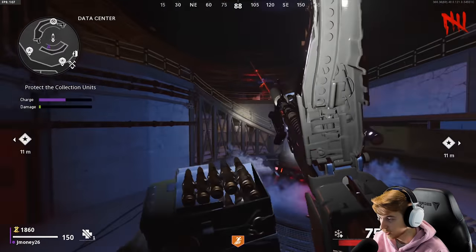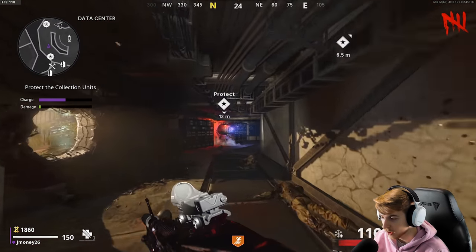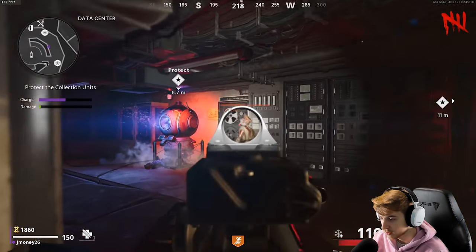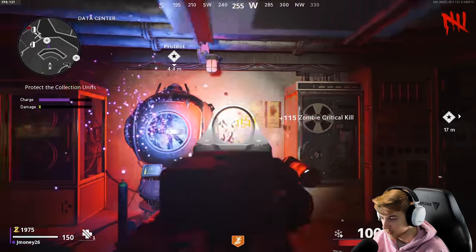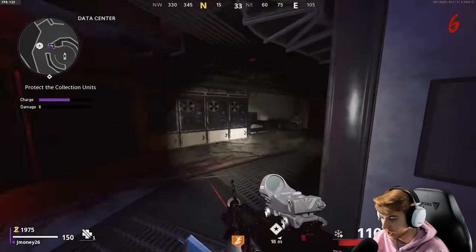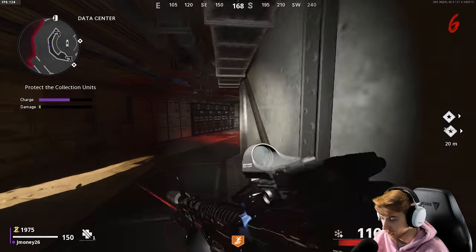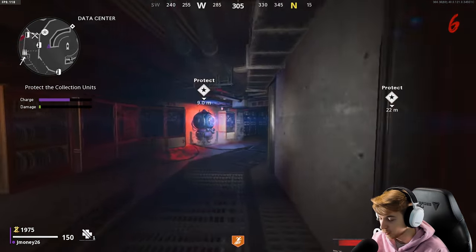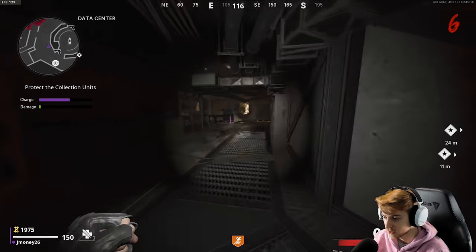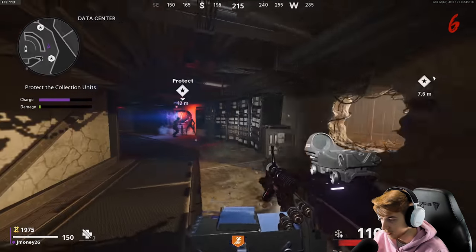I'm still not used to trying to get crits on controller. On keyboard and mouse you can basically just keep your crosshair at head level and aim in, but with controller the aim assist feels like it goes to nipple level and you have to push up — it doesn't automatically start at head level. I think Deadshot remedies that, so we'll see when we get it. We're at 53 out of 70 right now.